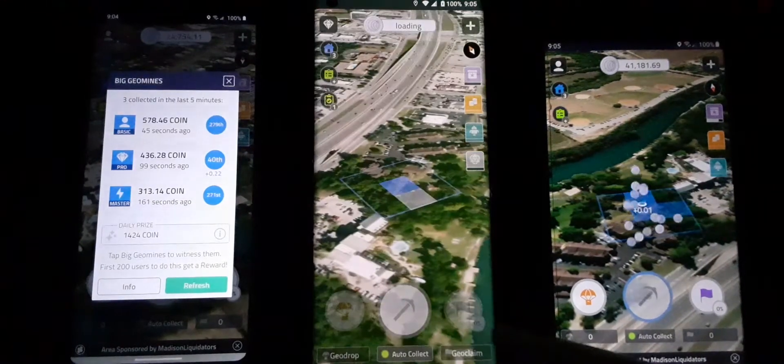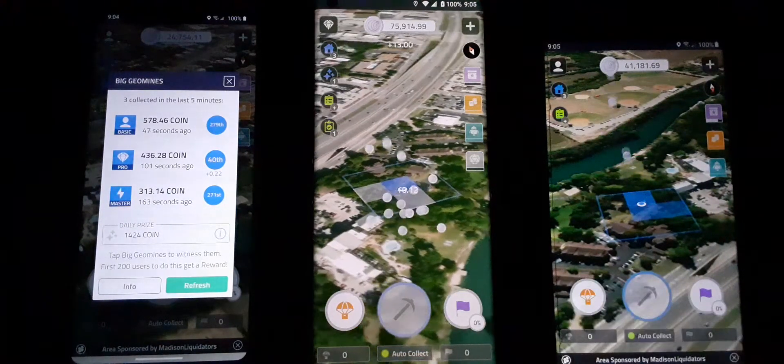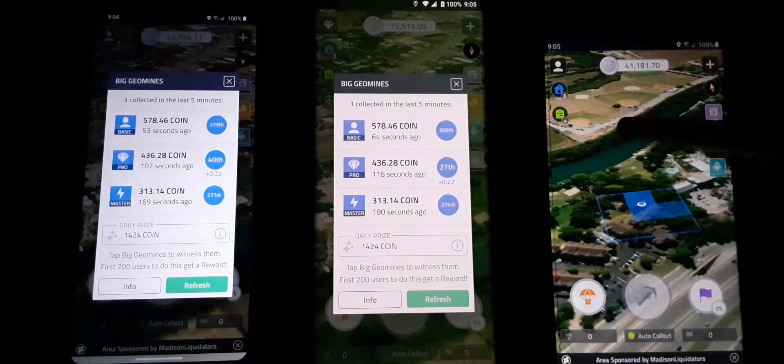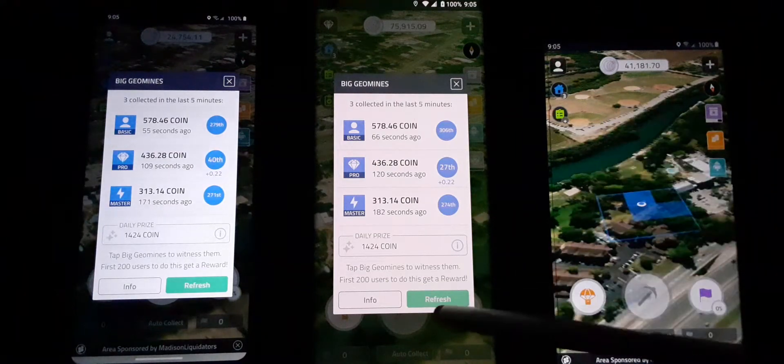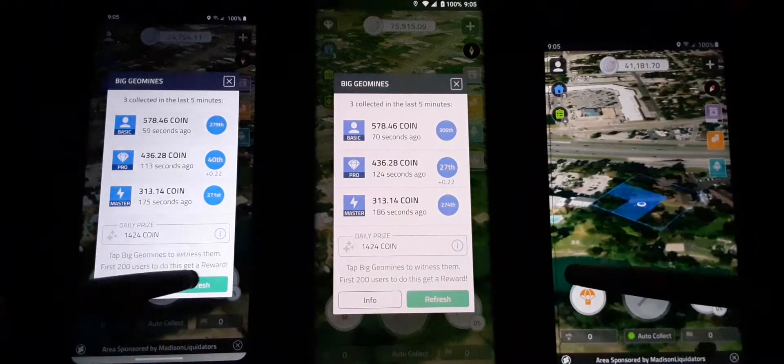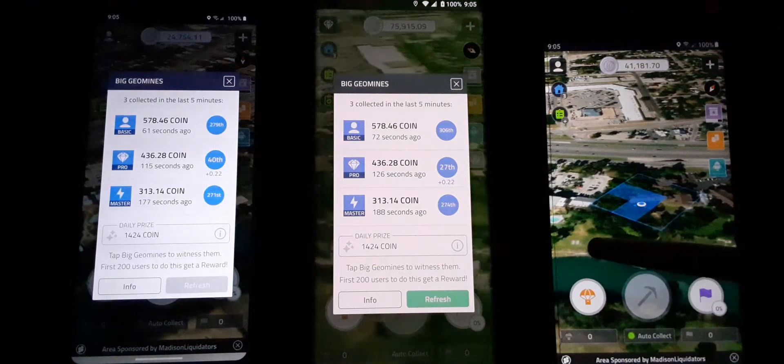Let's go to the middle here and close that one out, collect our coin. When the three blue stars show up over there on the left, that means there is a big deal that might need witnessing. You want to be one of the first 200 on those — one of the first 200.